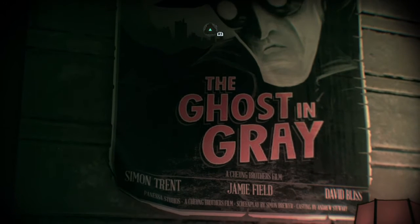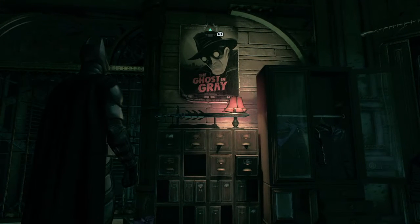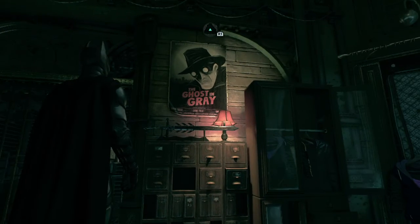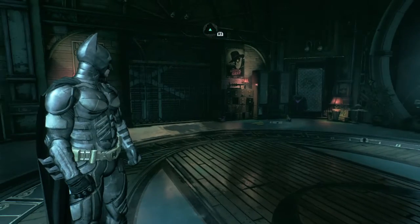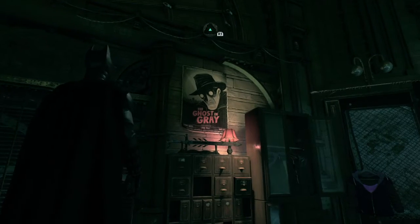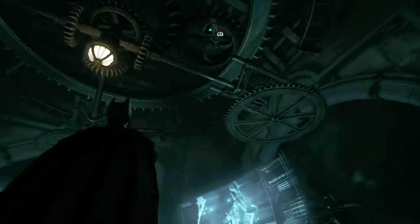There's a poster for the Gray Ghost — a Chiong Brothers film — at Panessa Studios. For those of you who don't know about the Gray Ghost, he's actually Batman's childhood hero. When Bruce was a young kid before his parents got killed, he used to watch this show all the time and it basically gave him his inspiration for becoming Batman. There's even an episode of Batman: The Animated Series where we got to meet the actor who played the Gray Ghost.